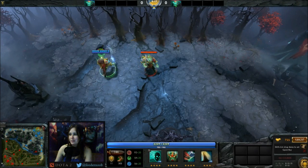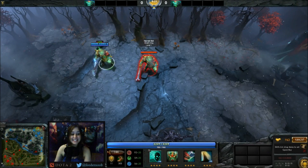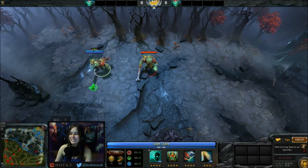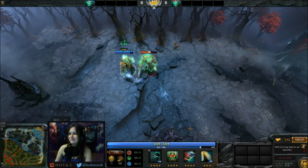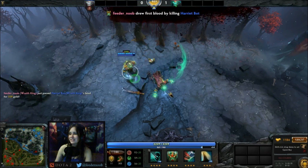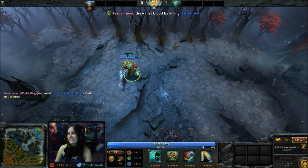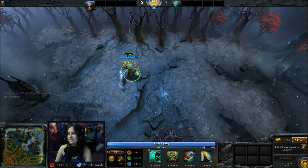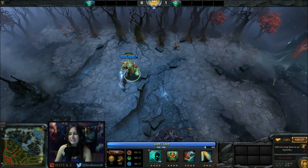Now we've got the Winter Blight for Wraith King. I had a hell of a time figuring out that the bot is still called Skeleton King when you summon it, so I found that pretty interesting. I think it's a little more okay in-game because there's kind of green particles around him, but I still don't think it matches the hero very well.